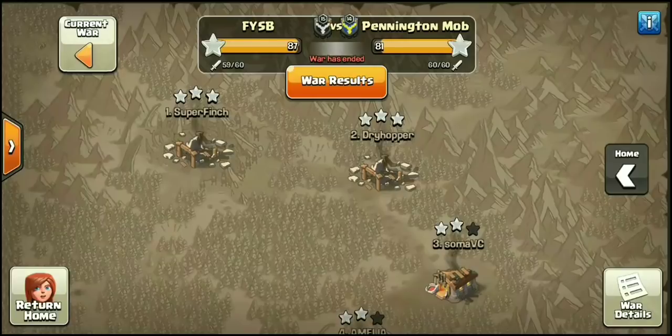Like we always say, town hall 11s are just dipping more and more, especially in these competitive wars. This was a potluck FYSB matching against Pennington Mob — the traditional premiere breakdown of 4-10-16. Full disclosure, Pennington Mob did have one of those TH10s as a 9.5. However, FYSB going perfect on dips and having three 10v10 triples allows for something like an 11v11 to happen.